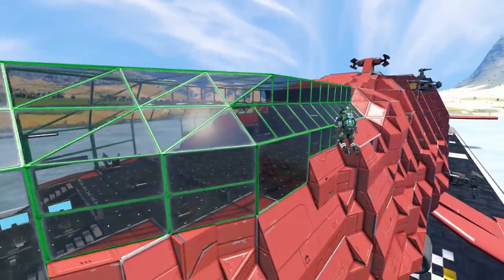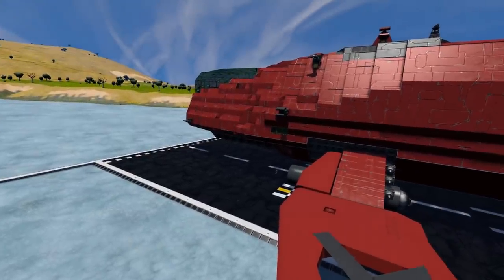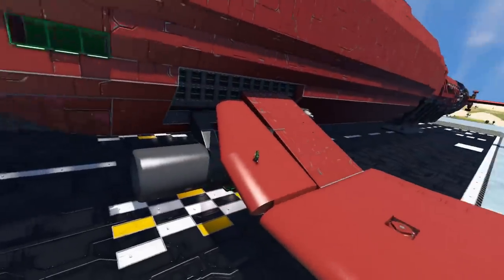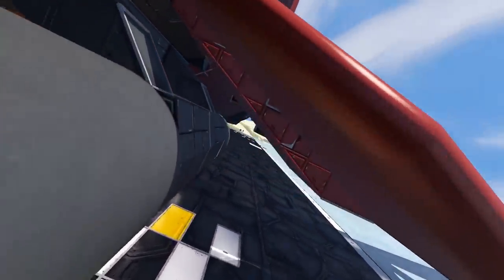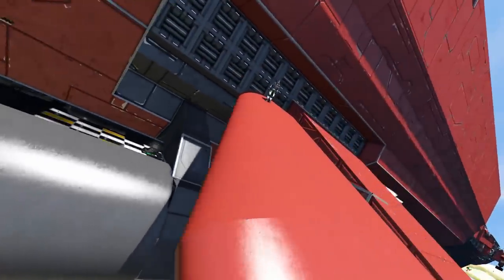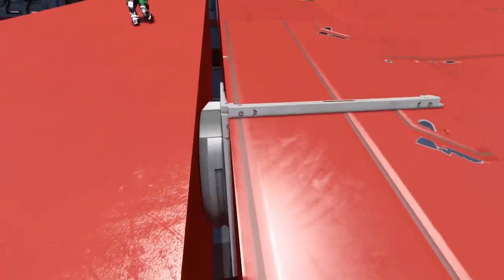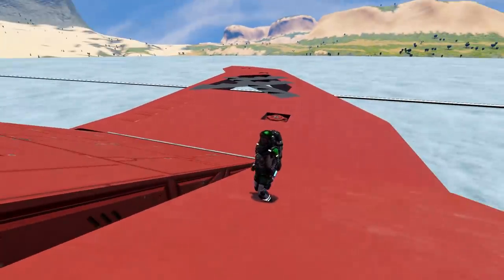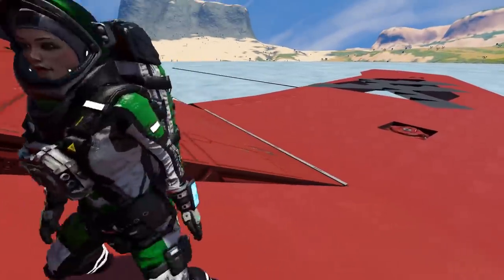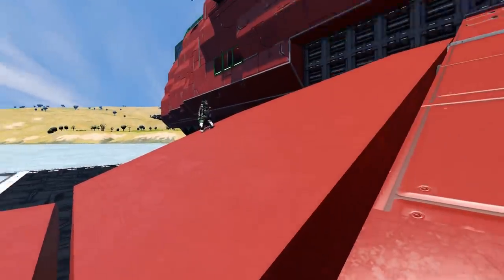I didn't really have anything else to put in there. To get certain angles, I used rotors — like right here on this upswept part of the wing. This wing section is on a rotor. And I assume that's locked so we're not defying the laws of physics. If you don't lock it, it'll flap about in the wind basically.